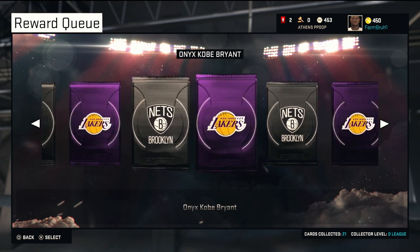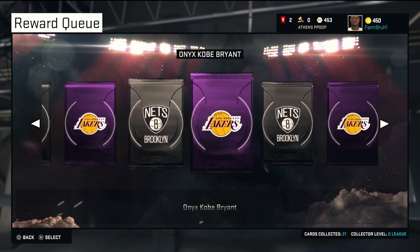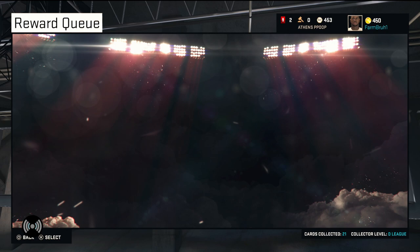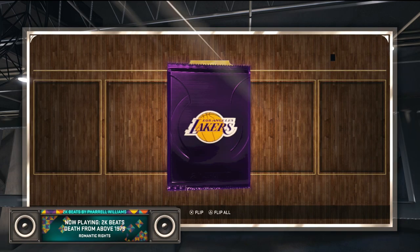My luck has just been so amazing the last few days. I was able to pick up Onyx Kobe. Now, as you guys can tell, this is actually my farm account. On my main account I got, I believe, 7500 VC, and on my second account I got Onyx Kobe, man.